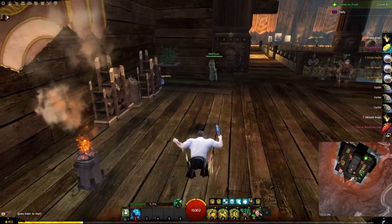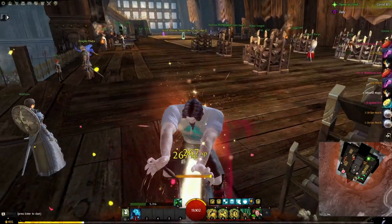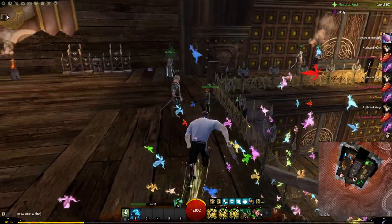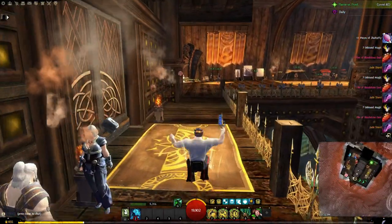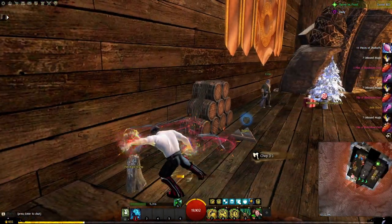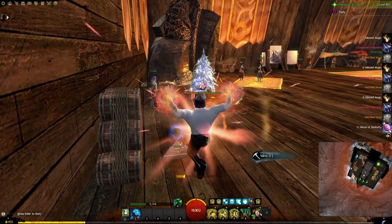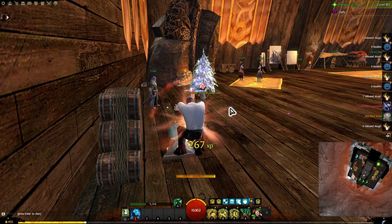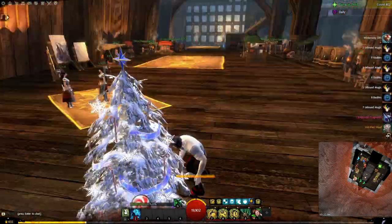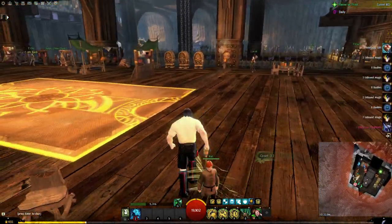Most of these items you can get pretty easily. Some you can get from Black Lion chests, though I don't think you can get them all that way anymore — some are no longer available, so you'd have to buy them on the Trading Post. Some are expensive, like the advanced leather and cloth nodes. Those are really expensive — I think they're like two to three hundred gold right now, maybe even more.